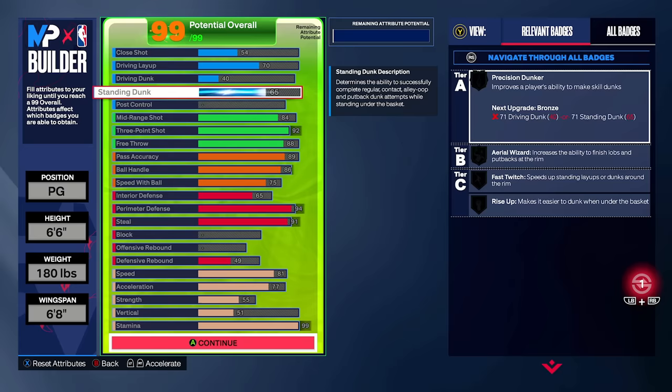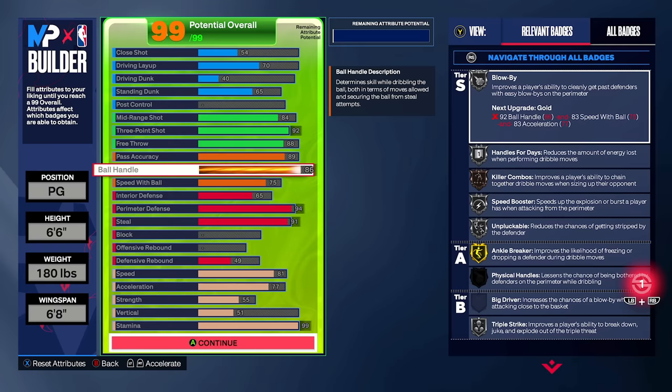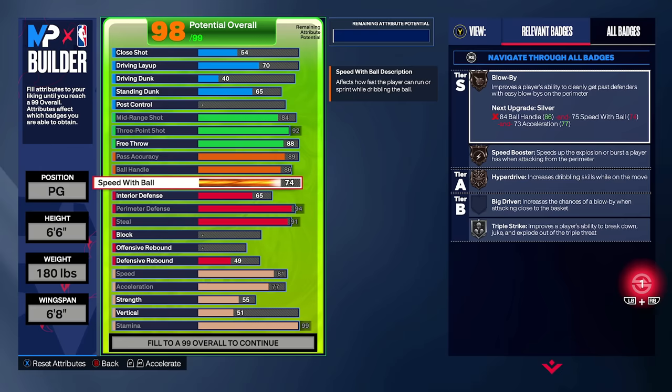When you combine the 40 driving dunk with the CJ McCollum package and a couple rim grazers, plus good standing dunk packages, this compensates for your lack of finishing and you'll still be able to dunk when open. We have the 84 mid-range for Gold Mini Magician, the 92 three-pointer for Limitless Range, Deadeye, all that. For example, you could run Tracy McGrady base with pure Kyle Korver upper — that's about a 90 rating requirement. We also have 89 pass accuracy for the Halliburton pass style, 86 ball handle for the Kimba escape moves, and the Jamal Murray behind-the-back — some of the best dribble moves in the game. You still have enough speed with ball for magic dribble style or pro, and Silver Speed Booster, Blow-By, Hyperdrive.